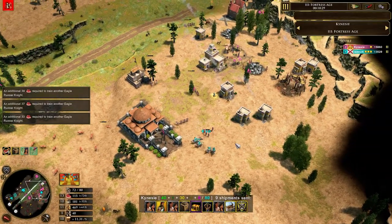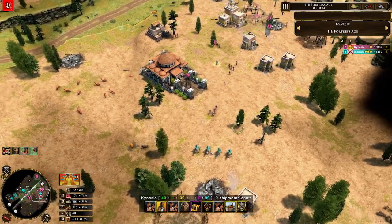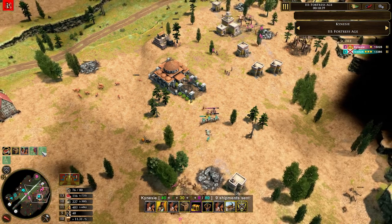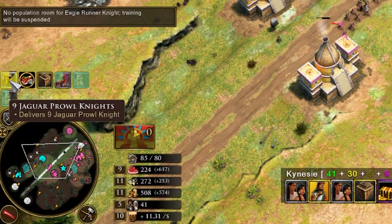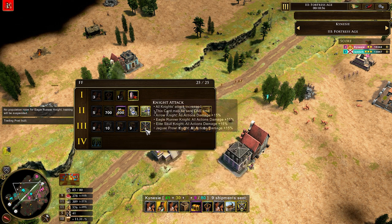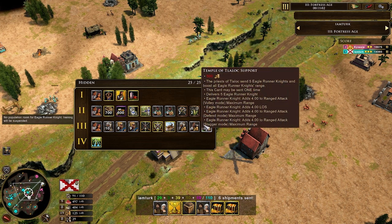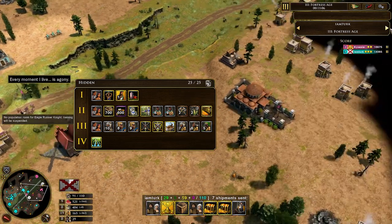Unfortunately he gets raided a little bit, but the Eagle Runner Knights are able to chase down and deal serious damage. More Arrow Knights are on the way, and the next card is nine Jaguar Prowl Knights — a fantastic unit. From here it's essentially unit production and unit cards, getting your upgrades for your knight units. There are also 500 coin options that you can see, which are very useful when you're in a pinch.